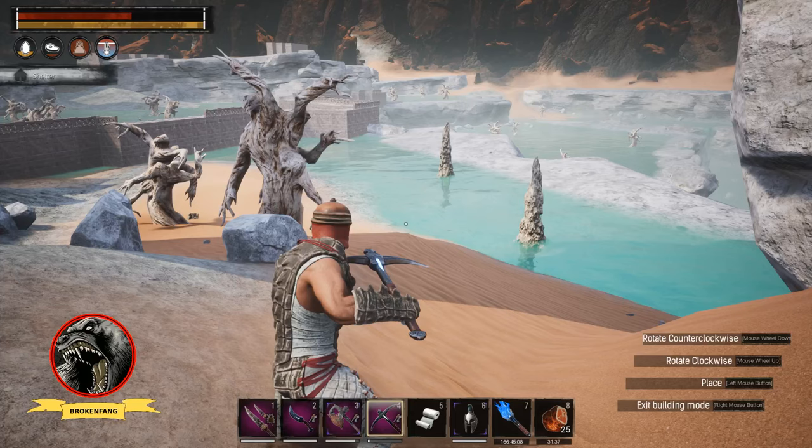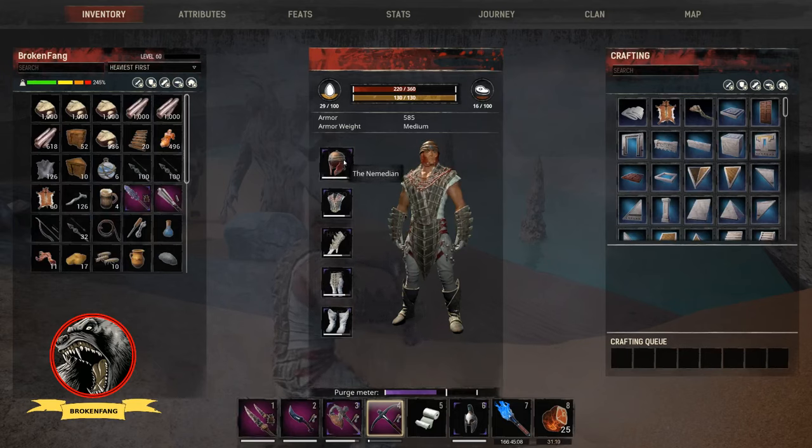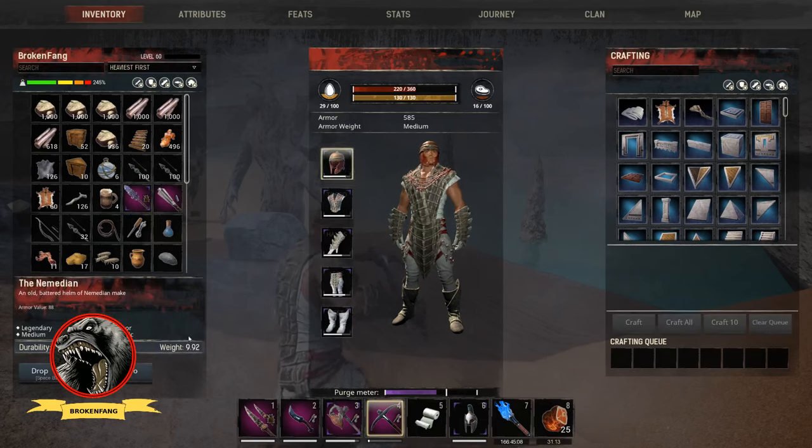Greetings and salutations, exiles. In this video we're going to be rehashing and going through some more of the tool repair options with the Nimidin helmet. What it does is it has the effect of kermik, and whenever you take damage it repairs your weapons.